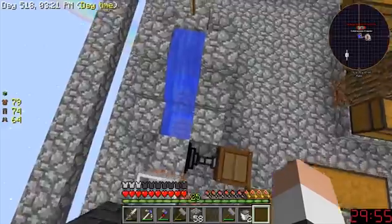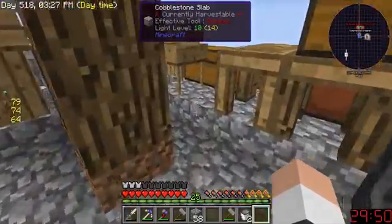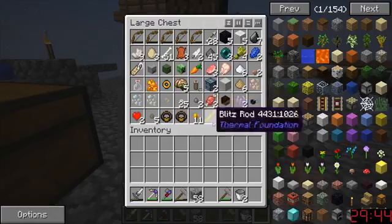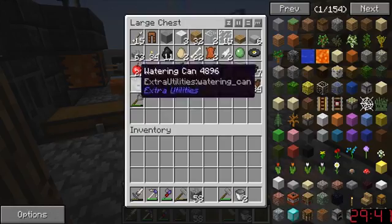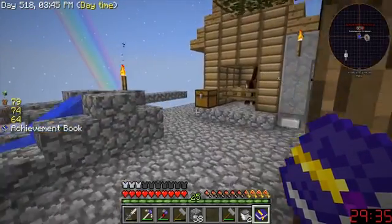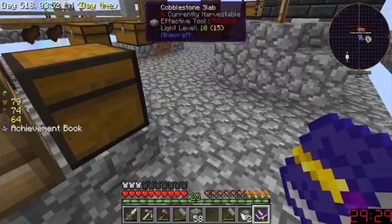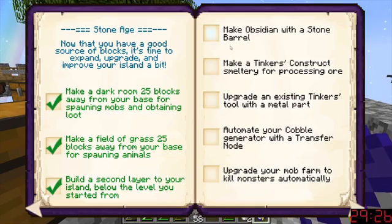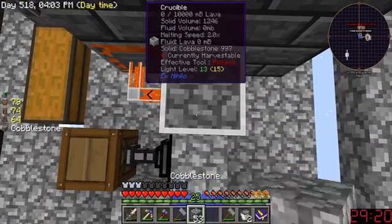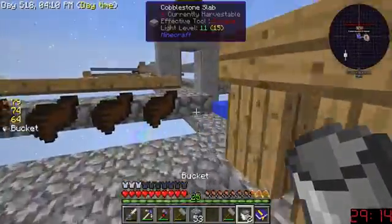I don't think she can hear me — I'm trying to figure out what I'm building. Today is going to be all about figuring out how to go forward, maybe using the book. I'm going to count that little tiny thing as a second layer. We need to make obsidian with a stone barrel, so we need a stone barrel. I'd also like to automate lava at some point today potentially.